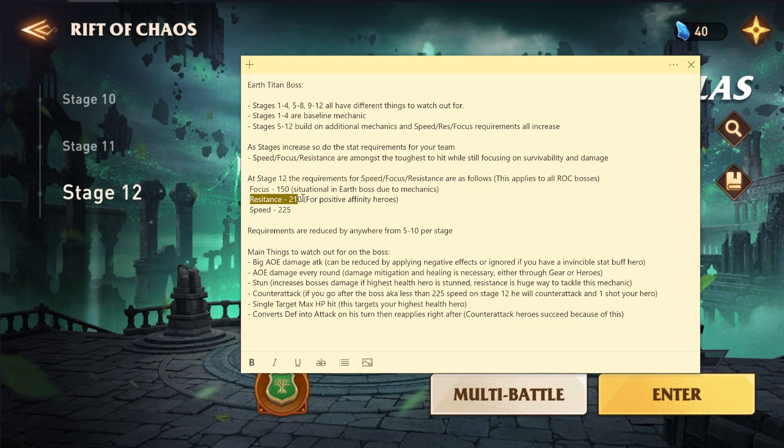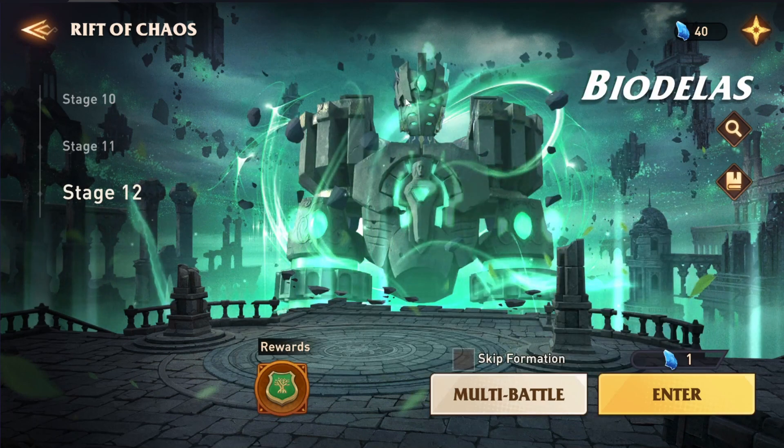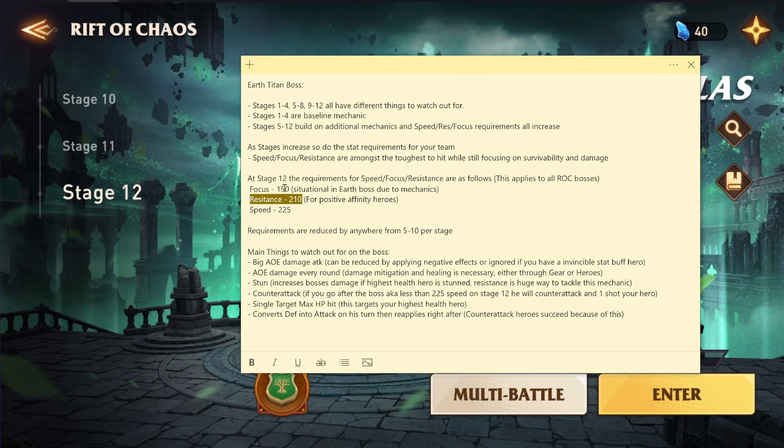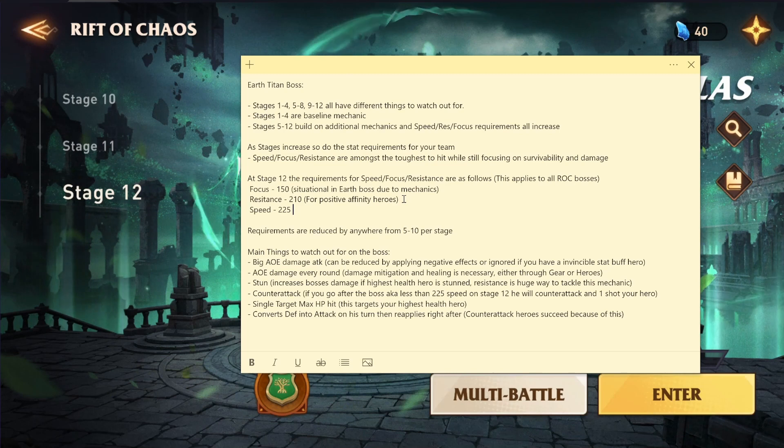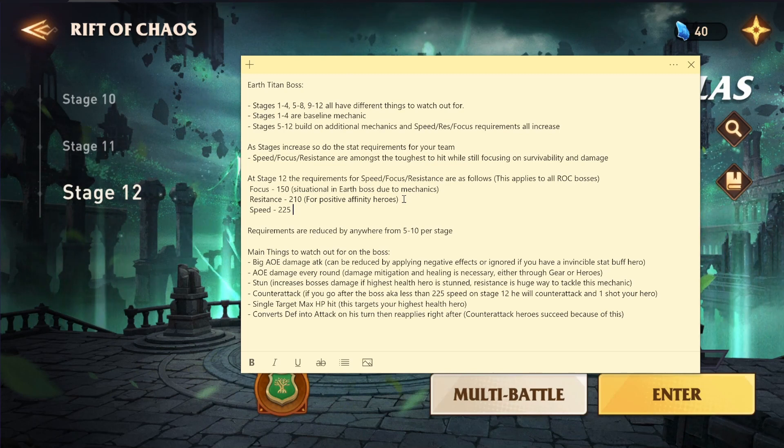This is situational in the Earth boss because he has a different mechanic than the Fire boss and the Water boss, and we'll talk about that in a second. But 150 focus is the baseline for all other ROC bosses whenever you're first applying debuffs. For resistance, you need about 210 — this is for positive affinity heroes. If you're in the Earth Titan and using a Fire hero, 210 resistance will allow you to resist all the debuffs the boss throws at you. If you want to use a negative affinity hero, you're going to need around 250 resistance, which is pretty tough to hit. For the Earth boss, you really only need one hero to have high resistance, and we'll talk about that when we get to the mechanics.